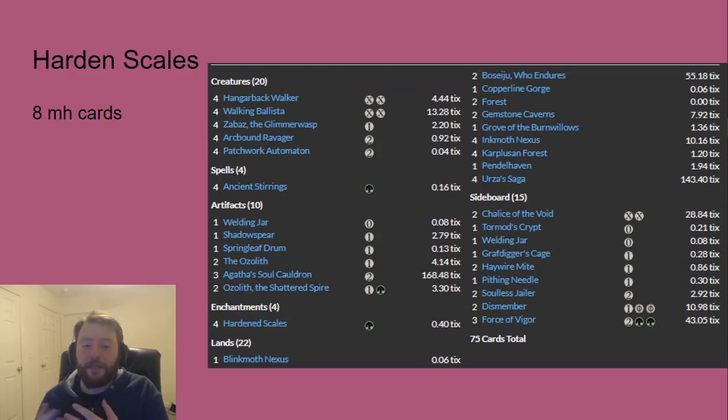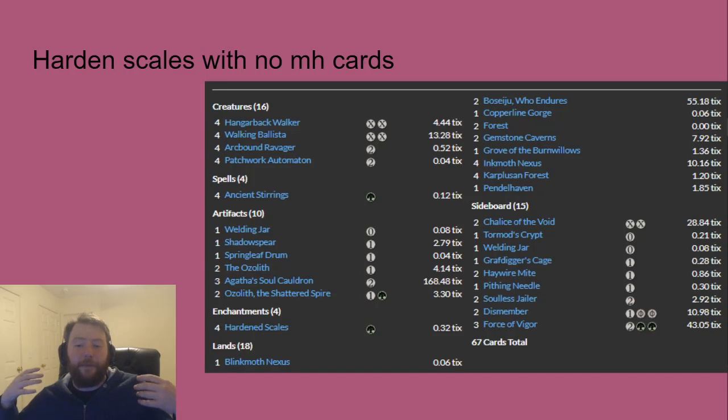Hardened Scales seems like it uses a lot of Modern Horizon cards, but Urza's Saga and Zabaz the Glimmerwasp are the main culprits. You could play Hardened Scales without the Modern Horizons set. You'd lose Saga, which is strong and fun, but everyone else loses their incredibly hard answers, so that's okay. Zabaz could be replaced with things like Arcbound Worker as the format looks different. This is a deck that I believe could exist without Modern Horizons and look pretty similar — once you remove those cards, the remaining shell is really similar, and in that context it might be one of the better decks.